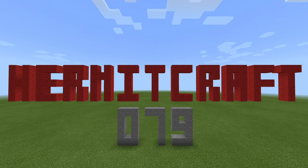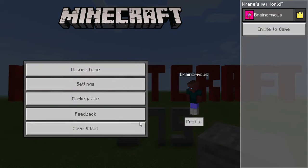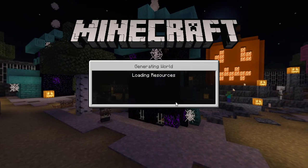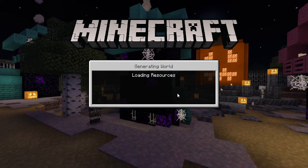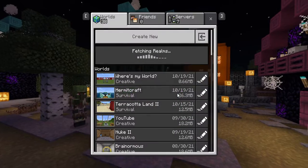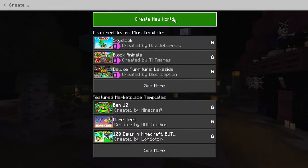What is up everybody and welcome to another episode of Minecraft Survival. This is episode 79, and I'm gonna do something different. I'm gonna create a world and then turn on every single experiment possible.